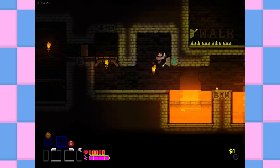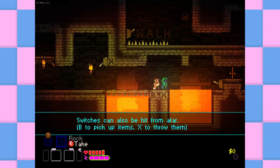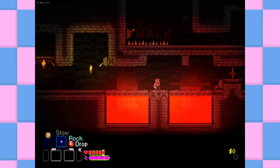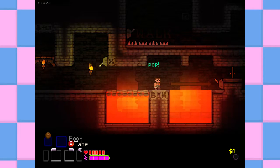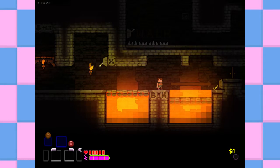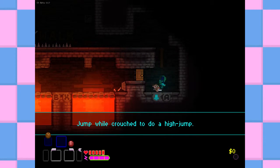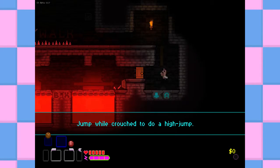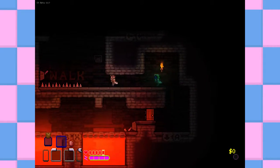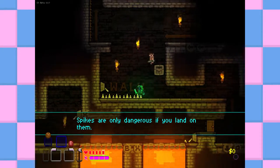Left trigger is also to roll. Switches control many things — hit them to flip them on or off. Sweet, switches can also be hit from afar. Pick up items, to throw them. Cool. I dropped that rock. I'm liking it so far. Jump while crouch, do a high jump. Okay, so this is like Super Mario World stuff. That's cool. Spikes are only dangerous if you land on them — it's very Spelunky-esque. I like that.